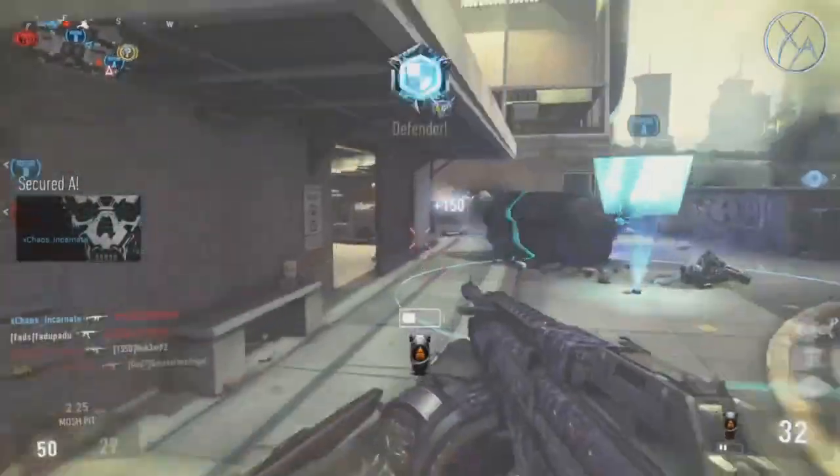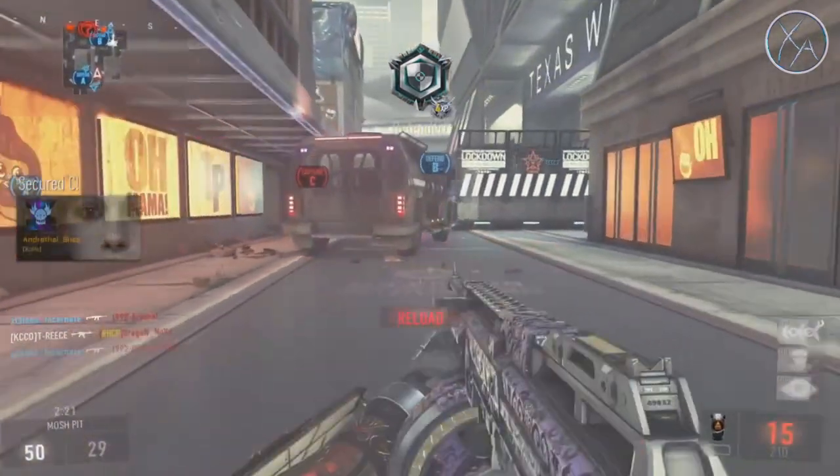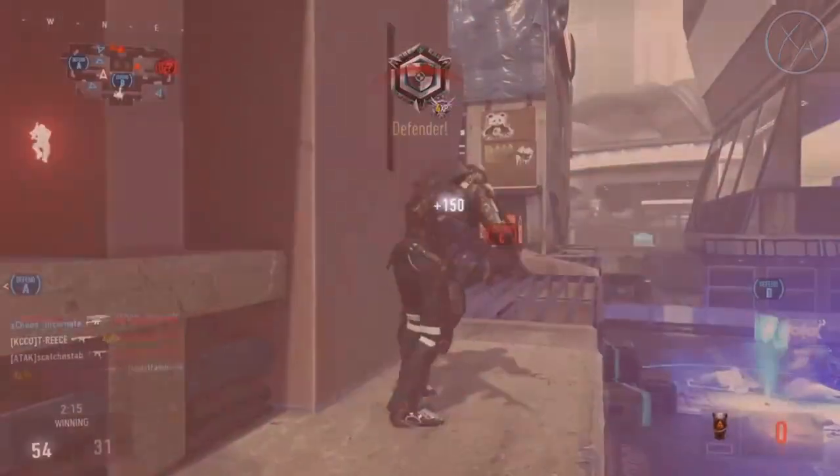What's up guys, my name is Ace and welcome back to The Breakdown, a series where I analyze gameplay to help you improve. In today's episode we're going to be analyzing a Domination gameplay on the map Urban from Chaos Incarnate. Let's get into it.